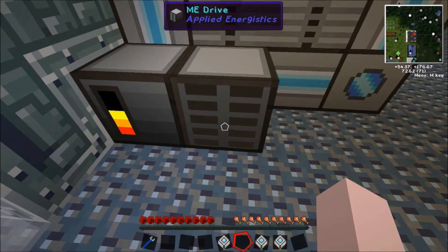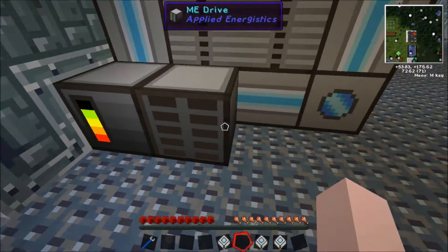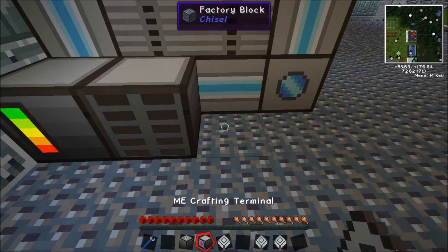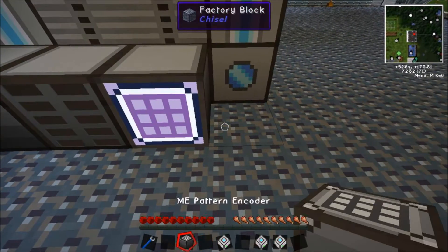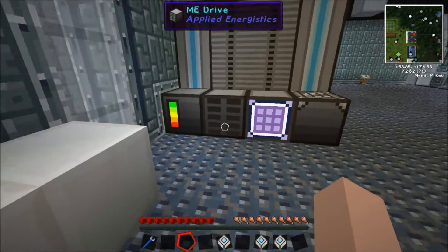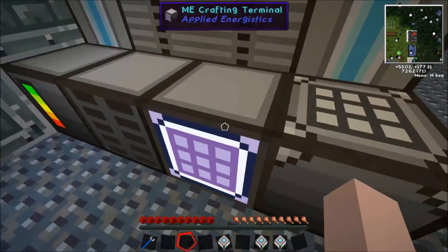Next thing you're going to want is an ME drive — you can see it's attached to the system now. Then you're going to need these two items: the crafting terminal, and you're also going to want a pattern encoder as well. You stick that there — it seems to work quite well. I don't think you have to have them in a specific order, apart from the power supply. These three can go where you want them.